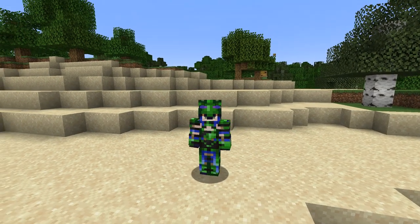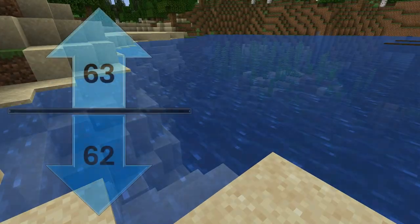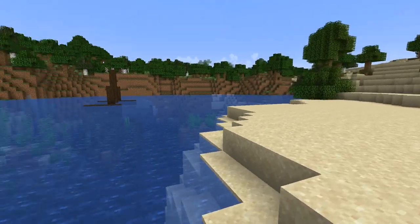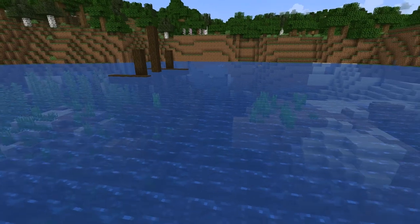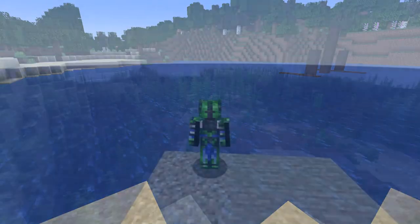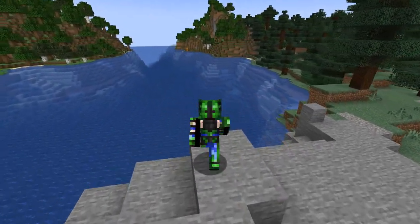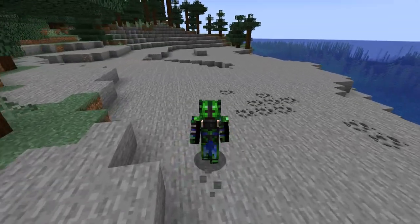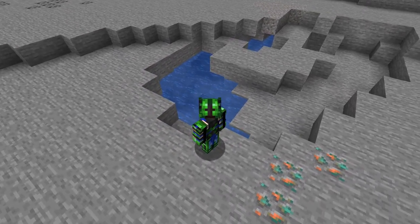First, let's talk about where water and lava generate. Across the world, water naturally generates up to Y Level 63 — that means the highest block that water can fill is Level 62. Here we have some interesting generation where it looks like we have a tiny little ocean biome that generated in between the lands, so there's a sunken ship — that's cool. Water may generate as one of nine different ocean biome variants, or as a river, which is basically a transition biome between different land masses. Additionally, water may also generate on the surface in random pools or ponds, and in many cases, submerged cave tunnels as well.